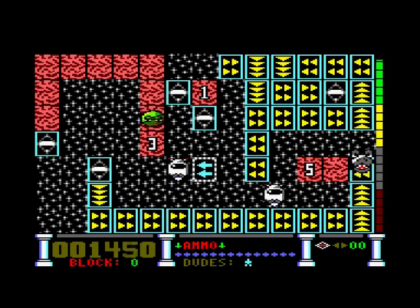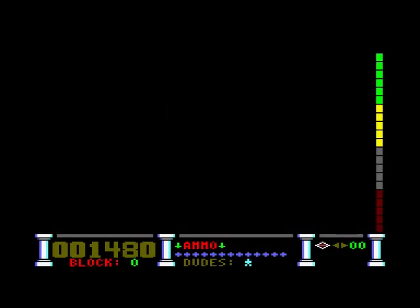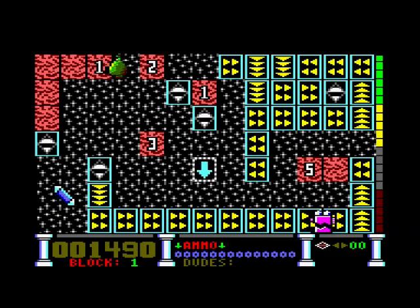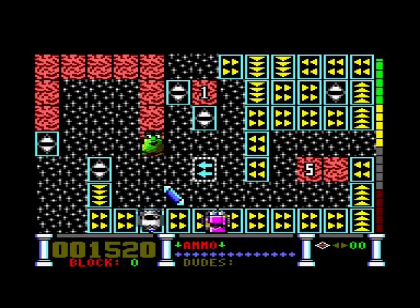I can move two squares down - watch these things, they kill you. And I messed up. Yeah, that's the frustration about this game - those other things that get in your way. I don't know if it's a set pattern; I don't think they were on the Commodore 64 version. It's a random pattern. I can move three spaces.